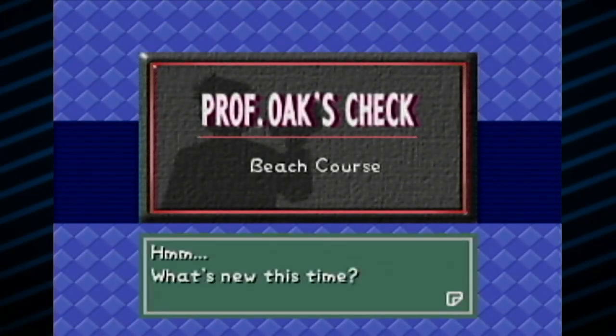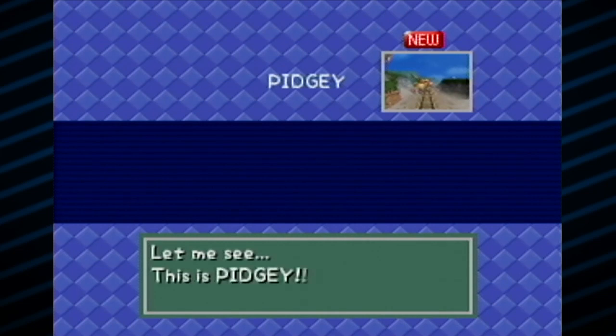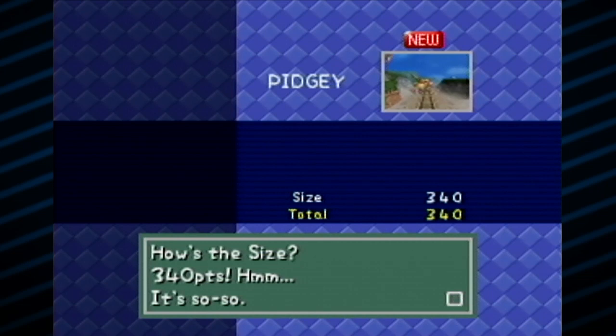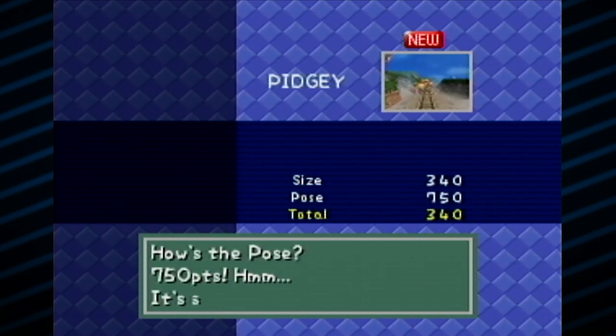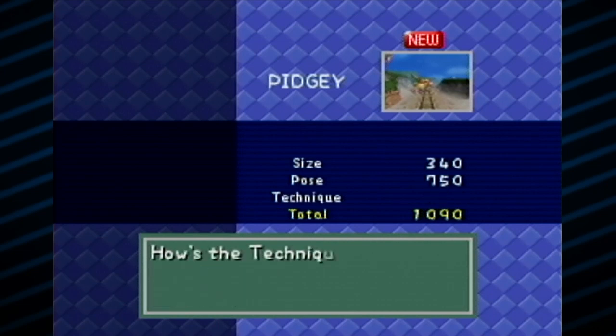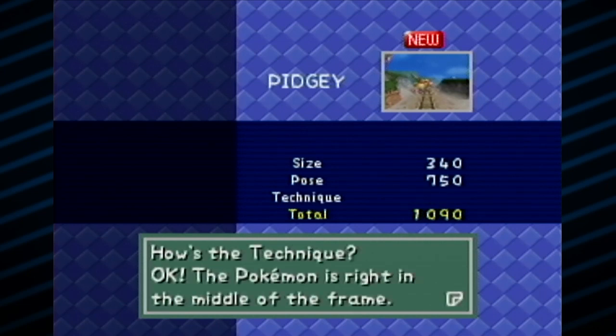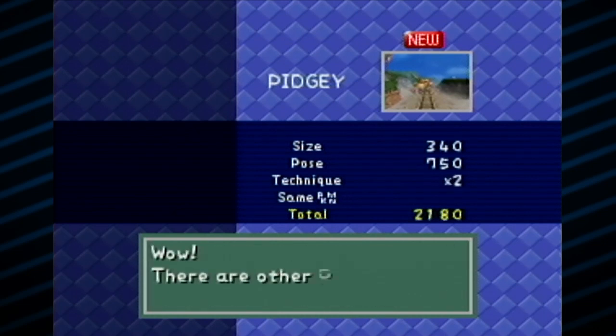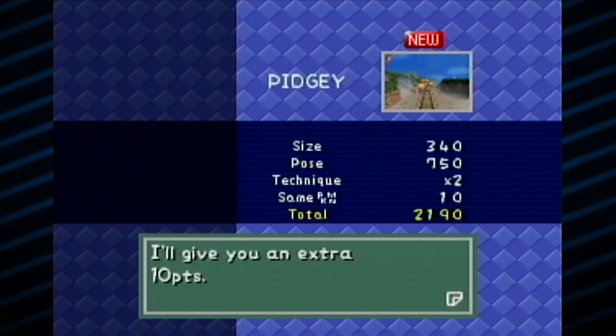So now we get our rating - he's going to rate all our pictures. This is Pidgey! How's the size? 340 - it's so-so. How's the pose? Excellent pose - it's got that action pose going on so we get a lot of points for that. The technique? The Pokemon is right in the middle of the frame, so he looks for technique. He doesn't care about rule of thirds - he only cares about if it's centered. So that'll double the score. Awesome! And there are other Pidgeys in the pic - you do get a bonus for getting doubles. An extra 10 points.